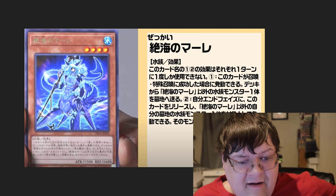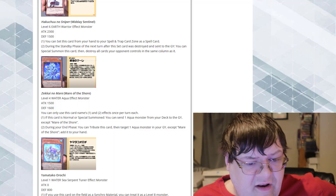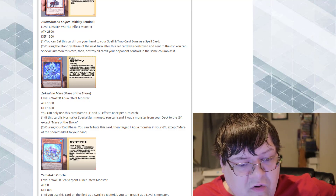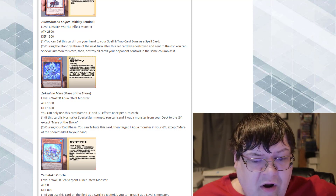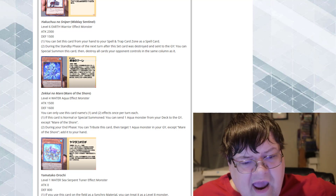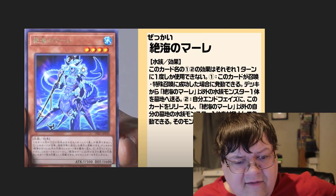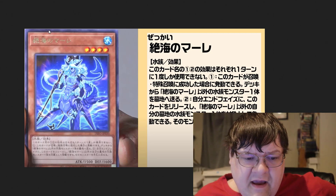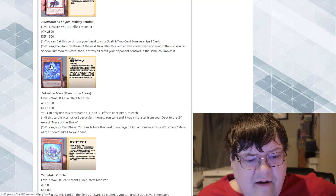We got Mare of the Shore — is this a new Mermail? Sort of rare, by the way. So Mare of the Shore, 1500/1600. You can send one aqua monster from your deck to the graveyard, except Mare of the Shore. That's a generic dump, that's interesting. During your end phase, you can target one aqua monster from your graveyard, except Mare of the Shore, and add it back to your hand. If we were in a slower format, I could find some application for that. Waiting until the end phase is pretty harsh, but on summon having the ability to dump anything from the deck doesn't feel terrible as a utility card.